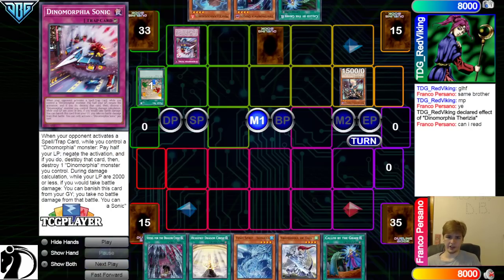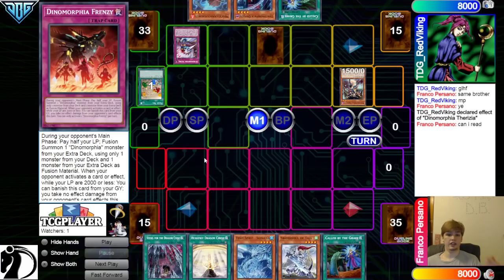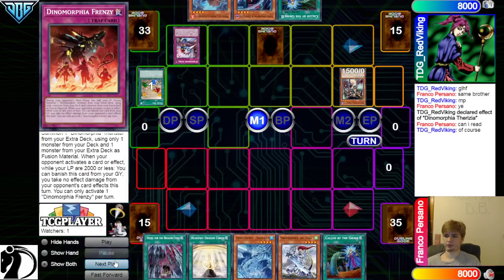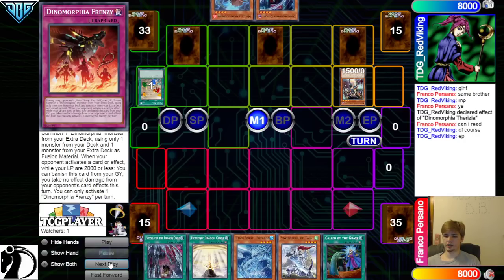Frenzy — can I read it? Yes, this is the Spell Trap negate. This one is the Fusion Summon one — technically there are two Fusion Summon ones, but this one goes ahead and uses one from your deck and one from your extra deck. Now they're going to set Called By and then pass play.